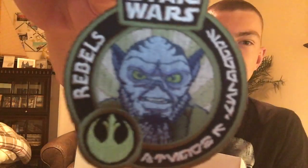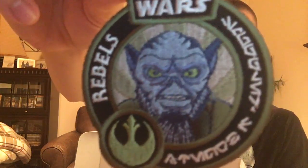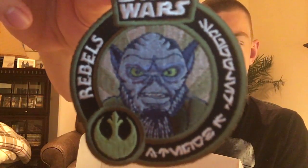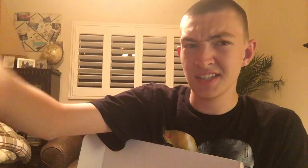We got a Zeb patch with the Rebels and Smuggler's Bounty and Star Wars branding on the top and sides. That looks cool. I have a bunch of these now and I don't know what to do with them — maybe someday put them all on a plaid shirt, that'd be cool.